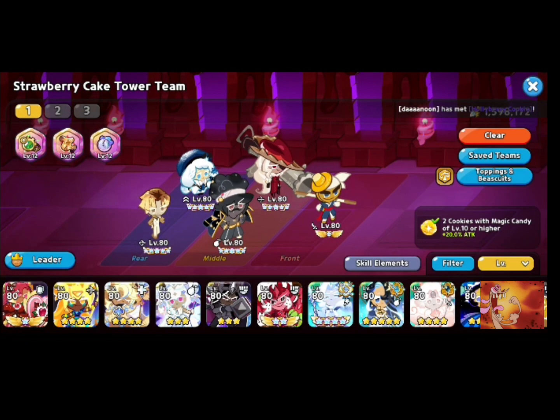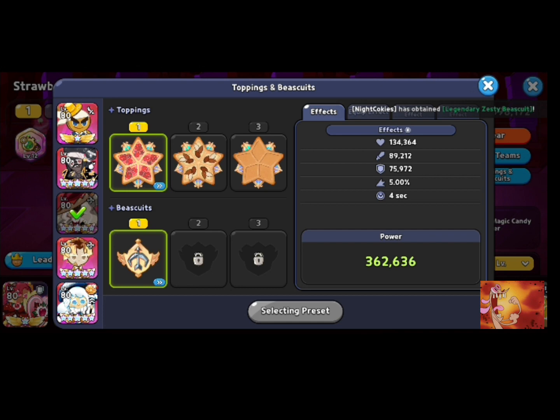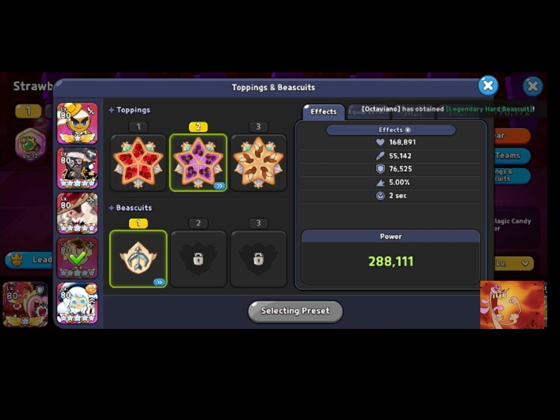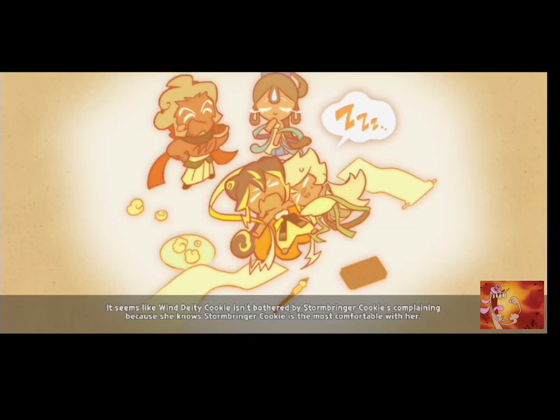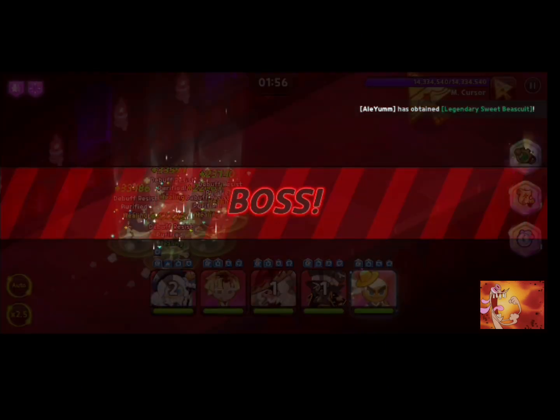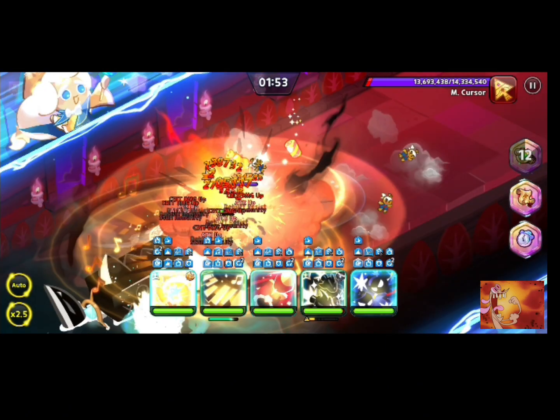Hello everyone, this is my endless strawberry cake tower Cherry 60 guide. You just gotta make sure you have your Explorer's Monocle. You can swap out White Lily Cookie if you don't have her — Caviar Cookie works too. You need something that can deal a lot of damage rapidly.